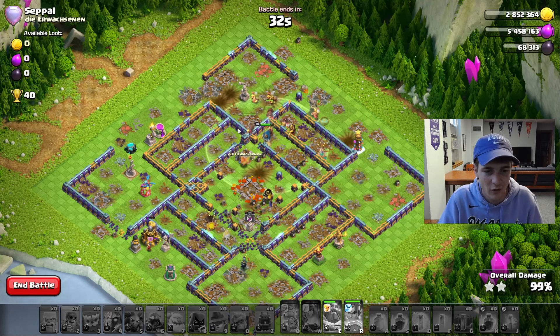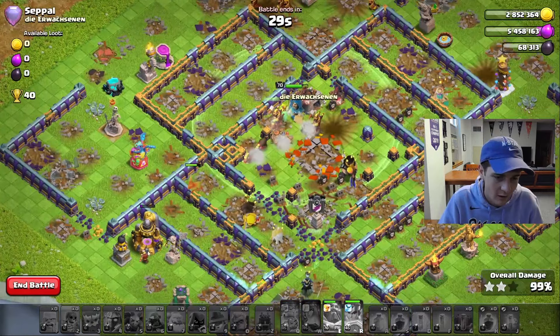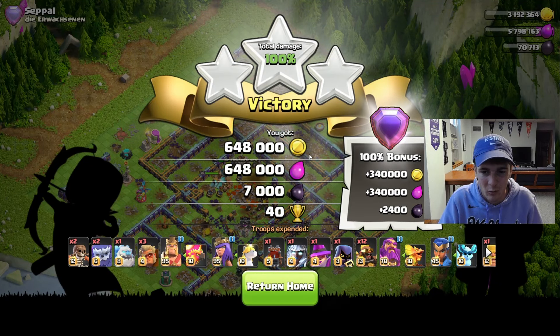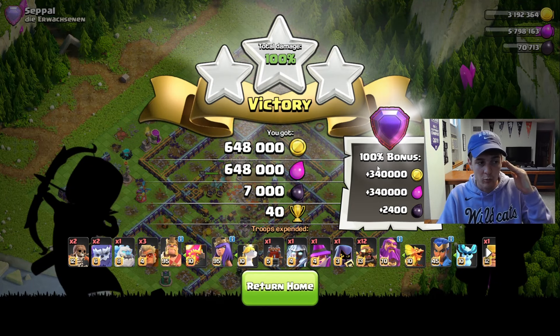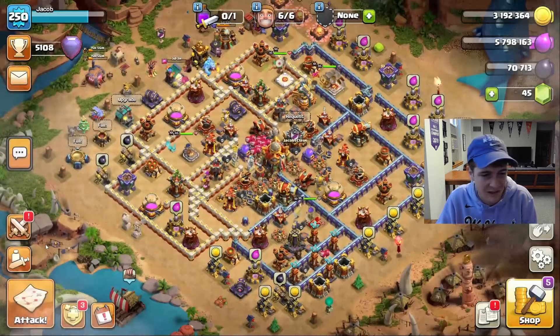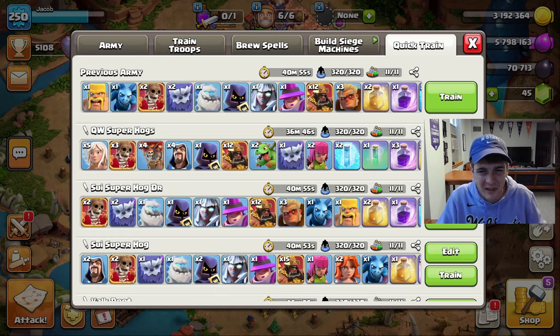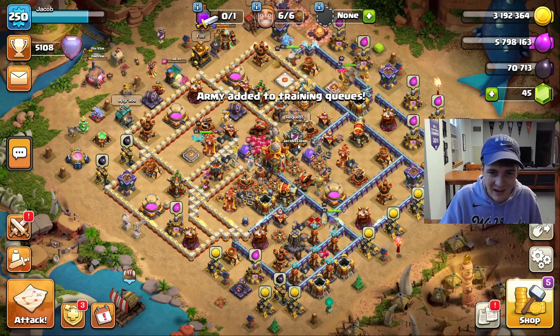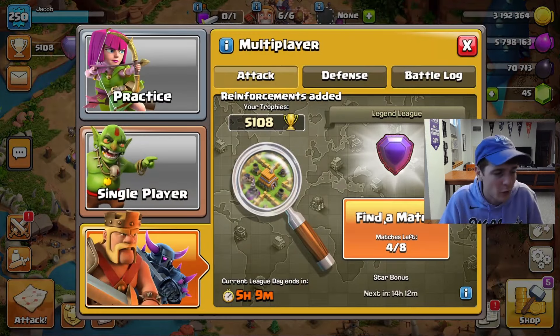It wasn't even an issue — we had 35 seconds left over. First attack done. Now look at the bonus: if you get 100% in Legends League, without even the star bonus, we are receiving 900,000 gold and almost 10,000 dark elixir. That's pretty solid on a seven-attack day — so you get roughly 6.5 million of each per day, which is why I said you get give or take two walls per day. Some days more, some days less, and that's without factoring in war loot as well.